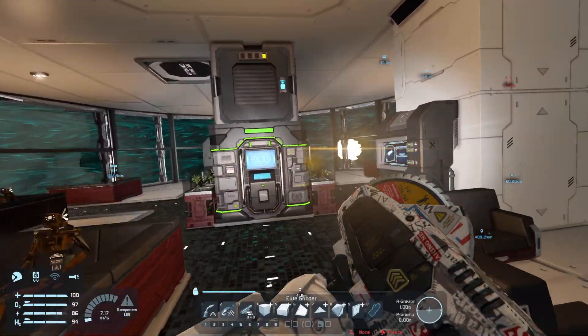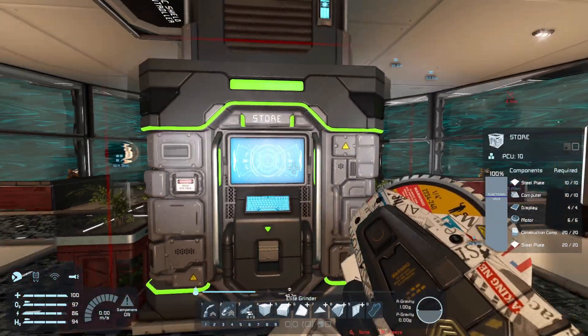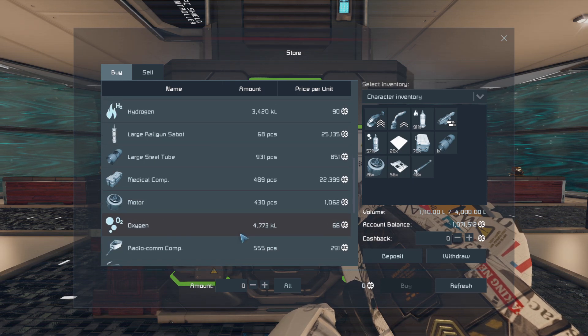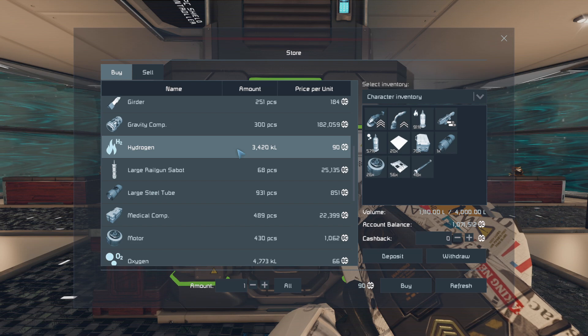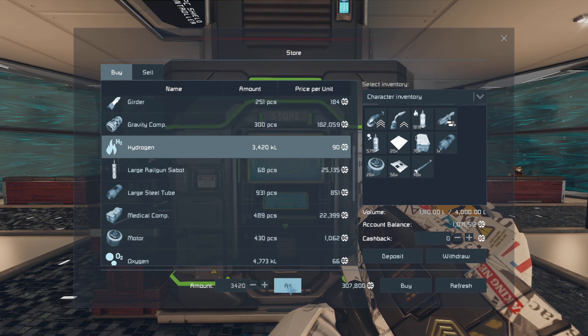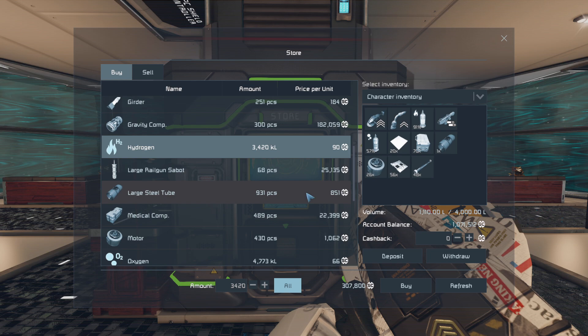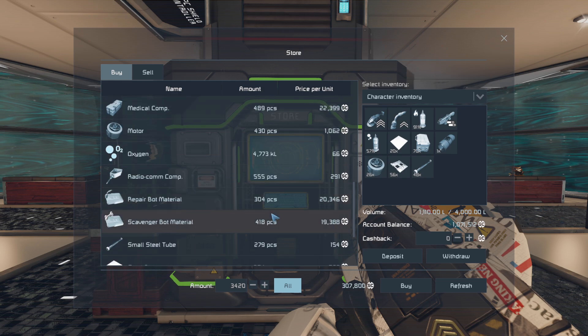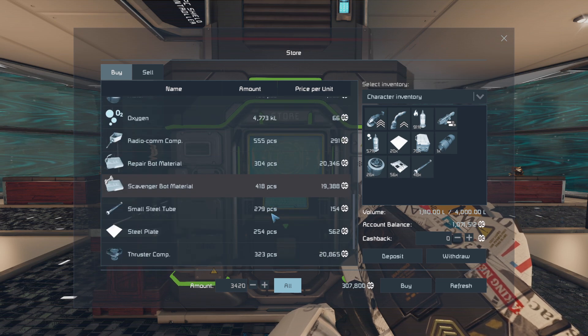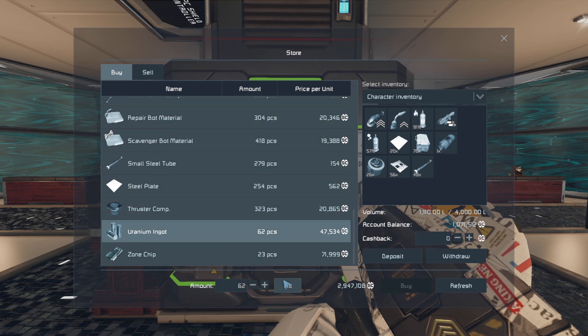That should be the same exact ship that we fought previously, but we're safe in the bubble for now so not much it can do to us. We could buy a little bit of hydrogen if we want, but it's only 3,000 so that's going to be about 3 milliliters. We do have another tank, so we might have to stay here for quite some time.